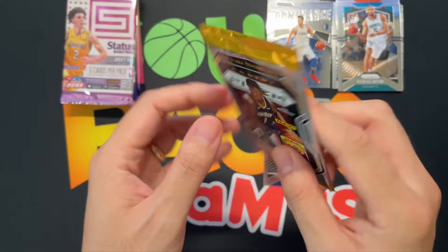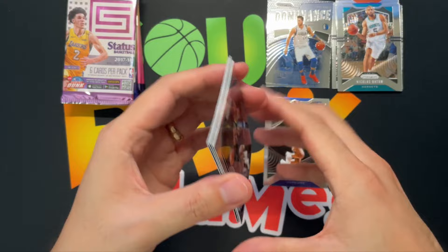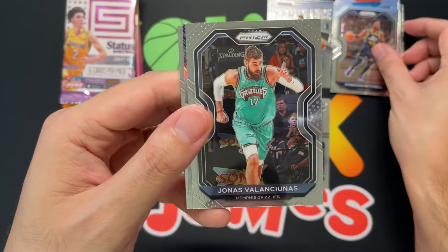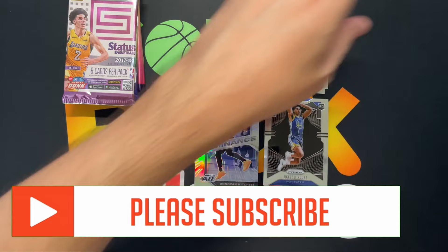Next up, going with the 2020 Prism. Ant-Man, LaMelo Ball on the packs. Looks like we got a silver — Donovan Mitchell, Jonas, and a silver Dominance Mitchell insert, and Markelle Fultz.